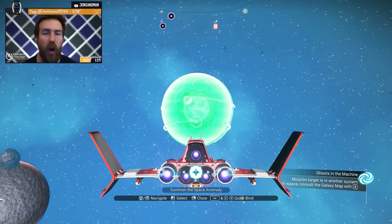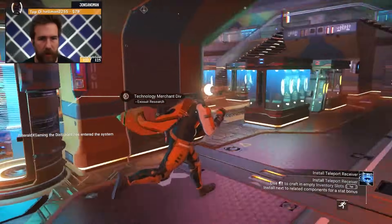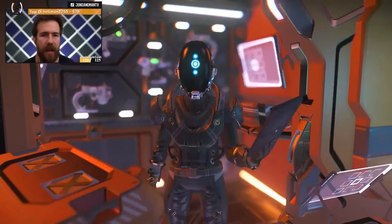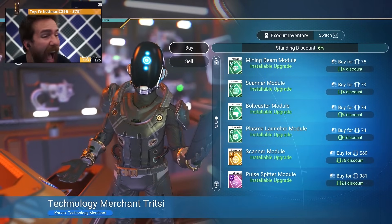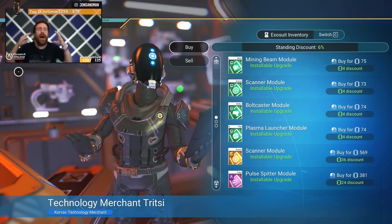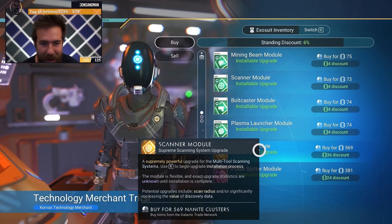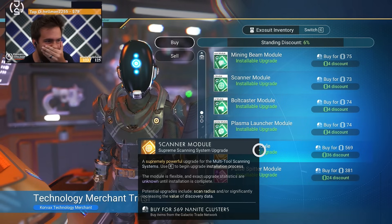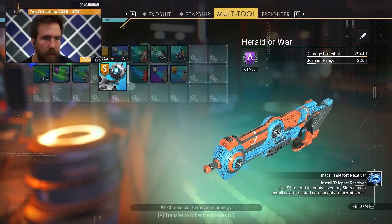Huge — YouTube comments, huge. Let me show you my luck, ladies and gentlemen. I am one of the luckiest people in the world. I go to a starship system and boom — multi-tool merchant. Wait, is that who we need? Yeah it is! S-class scanner, please! The first place we check — not our spawning spot — and we got it right there. Oh my god! Then we get to go to a planet!